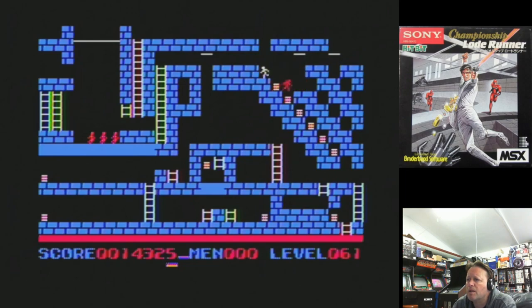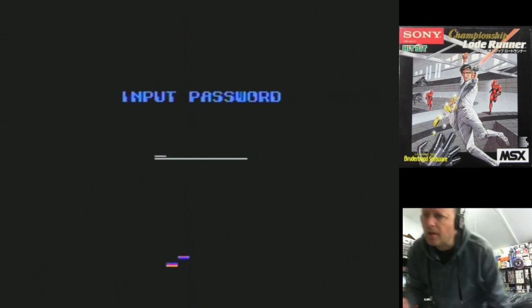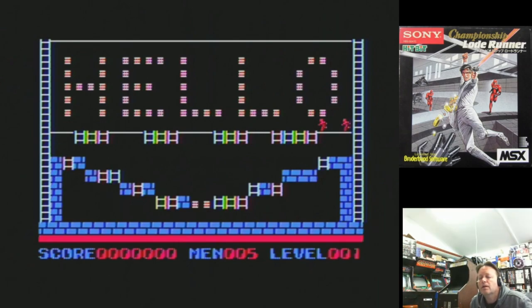That's running a bit faster. It allows you to enter a password so you can go back and replay a level. This is the first level, aptly named 'Hello'. And as soon as you start moving it will activate.